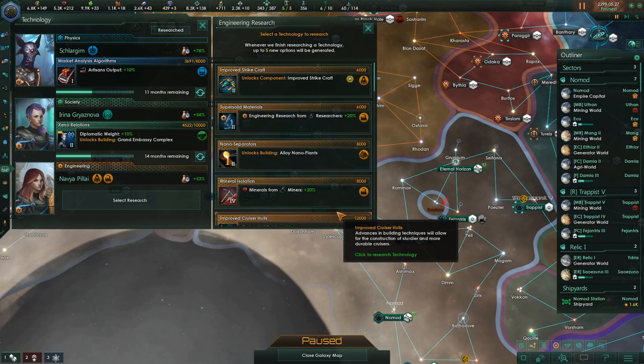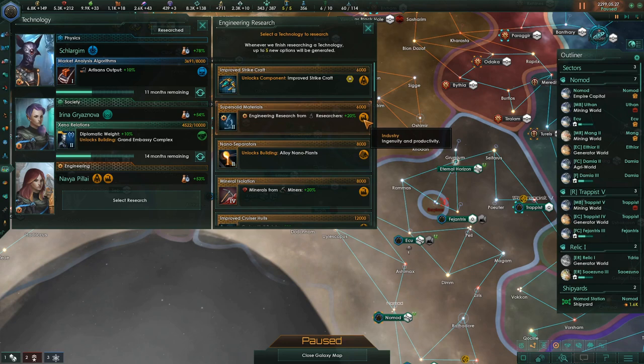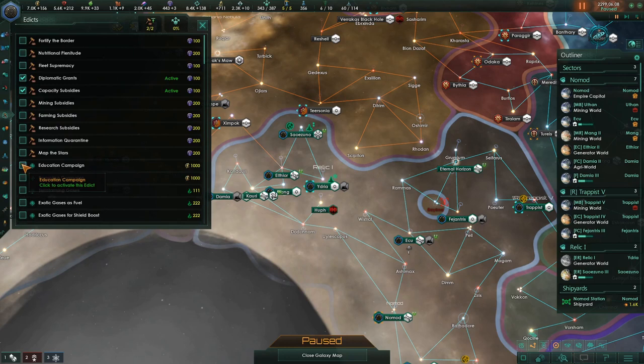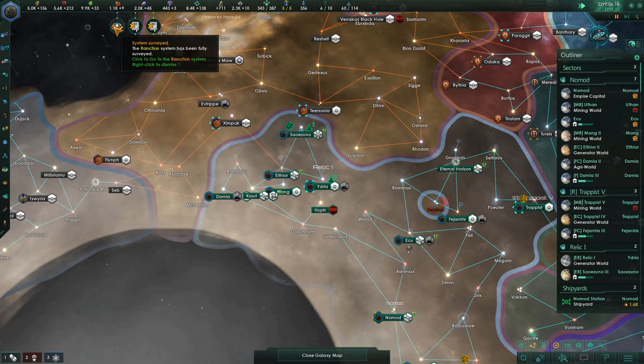Now we get the cruiser. Research from engineering — it's 6,000, and it matches her industry skill. She's going to kill this — 68%, that's great. Two of our edicts came off, the ones that cost money, so we're just going to put them back on since we have the money. Not a big deal.